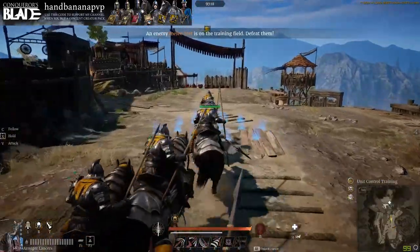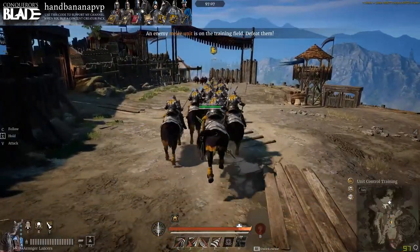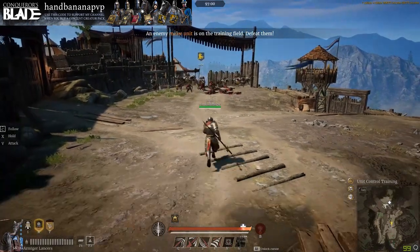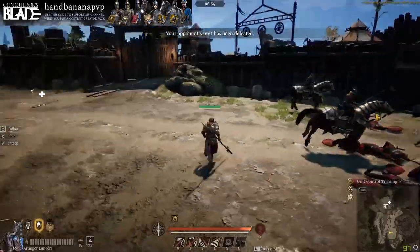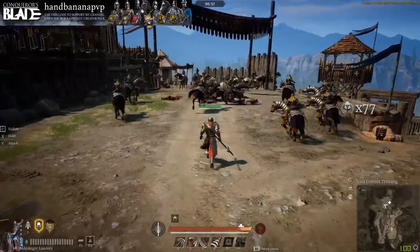Next up, we have their gallop ability — the one that says T on there. So we X up to the unit and activate the gallop. As you can see, they charge — it's like a little mini charge that does a little bit less damage. But right after the gallop is done, it automatically goes into cover commander to kind of finish off the unit. If you want to use it that way, there are a couple other ways you can use gallop which I'm going to show you here in a second.